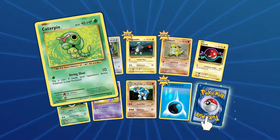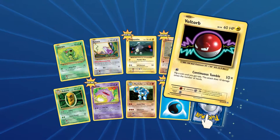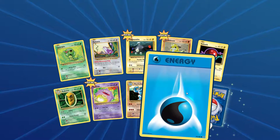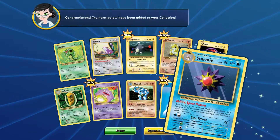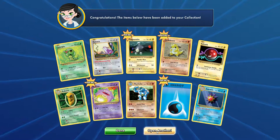Alright, so we have Caterpie, Rattata, Magnamite, Sandshrew, Voltorb, Kakuna, Koffing, Machoke, Water Energy, and we have Starmie. What the heck is going on here? Open another one.